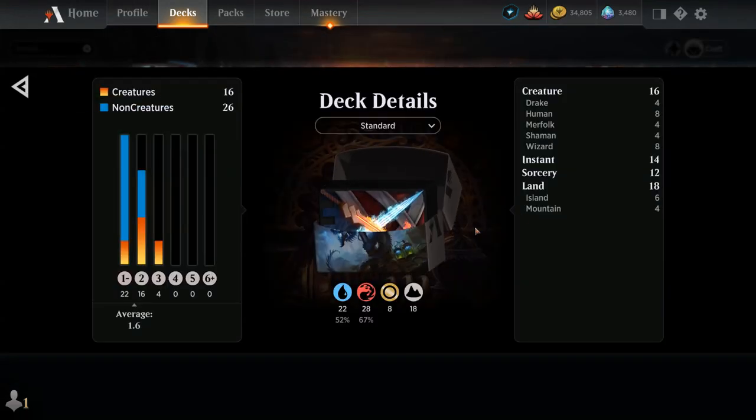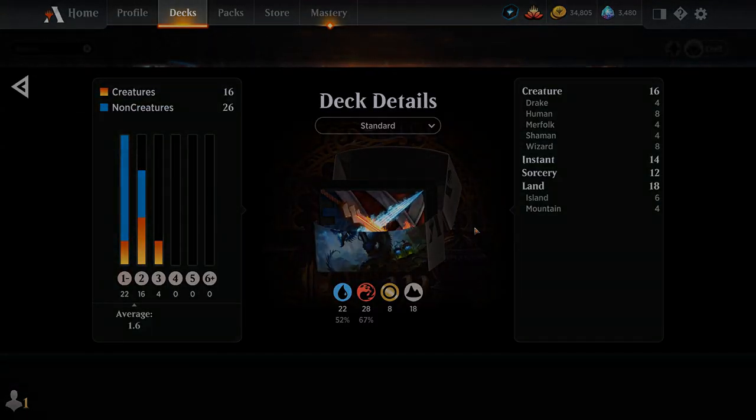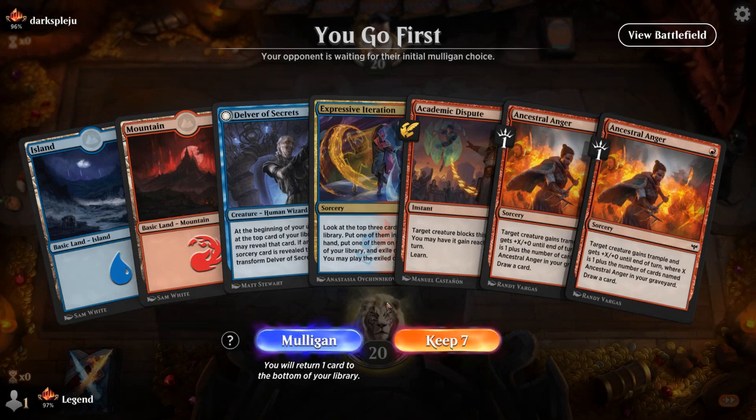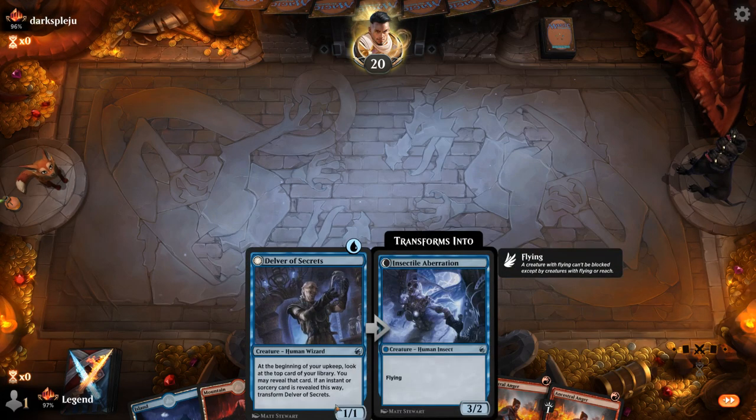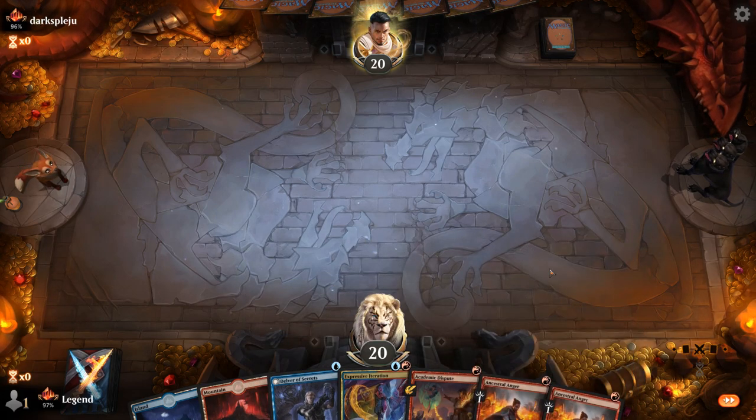That's our deck — now let's jump into some games and see how it does. We're on the play with a keepable hand, assuming Delver can survive and transform pretty quickly, and Expressive Iteration can help find additional threats. Having a creature to target with double Anger is going to be important.